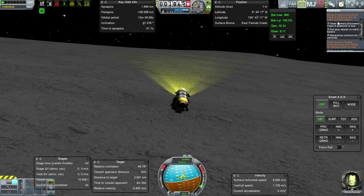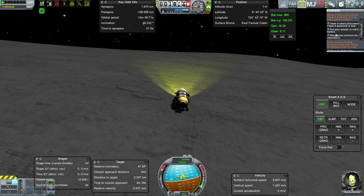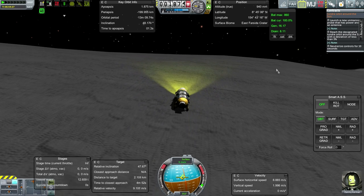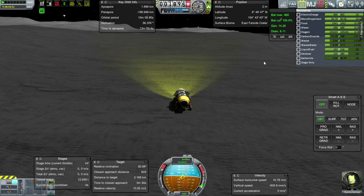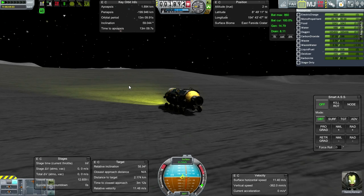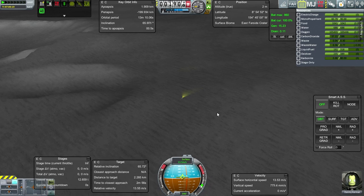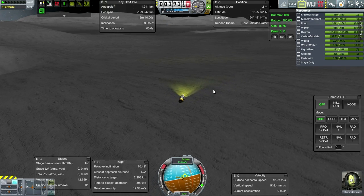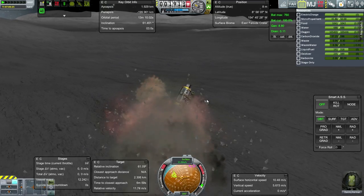A Class A asteroid getting into orbit around Kerbin might be the next thing after we make sure the base has supplies and maybe bring a new module in. I can't believe they actually paid me to build this — amazing. I think we can head further west now.